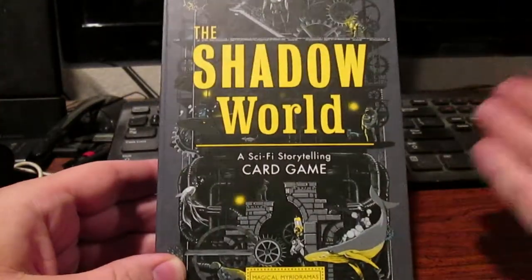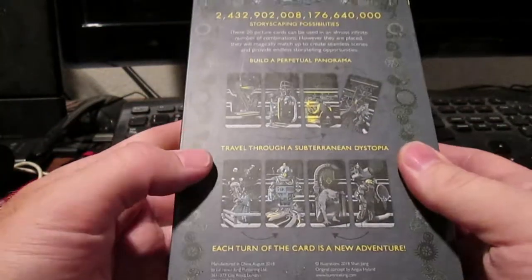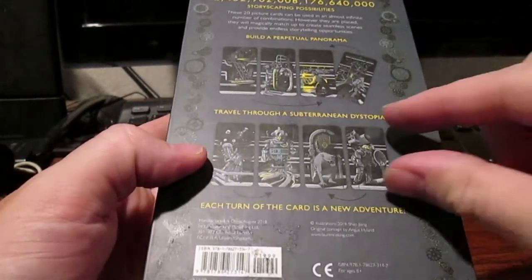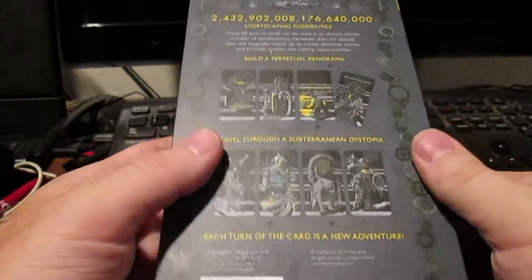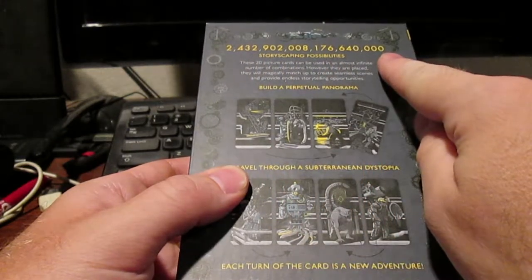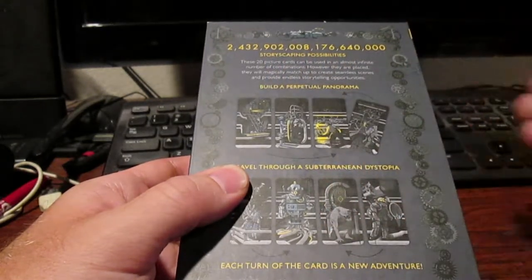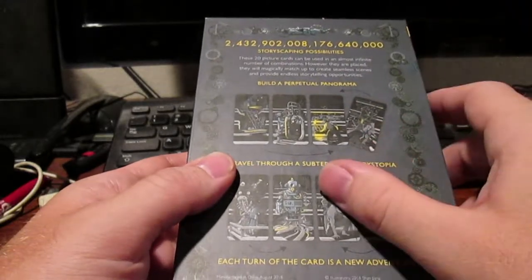Everything you need to play this game is all in this nice little box. The back doesn't tell anything complex — it just shows an example of how the cards are put together. They're drawn so they can all be rearranged seamlessly side to side. It advertises many storytelling possibilities. There's only 20 cards in this, so a lot has to come from the imagination — though mathematically you could figure that out.